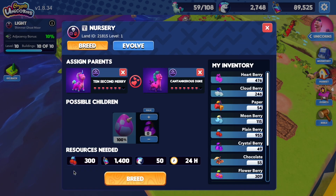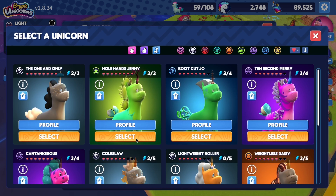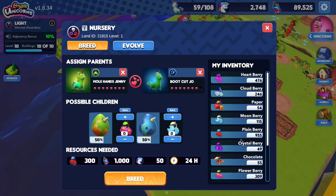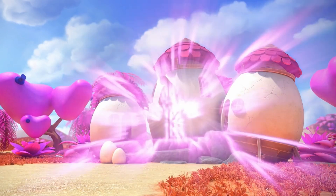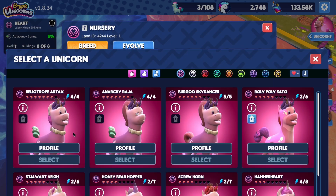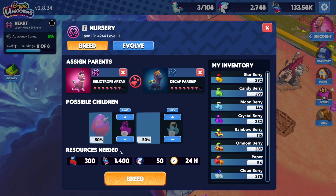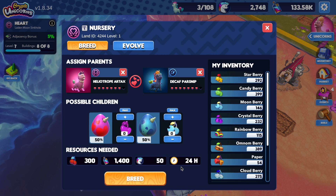If you breed two adult unicorns from the same class, you'll 100% get an offspring from that class. Alternatively, you can breed two adult unicorns from a different class and get an offspring from the class of either of the parents. Note that you can only have a class from the parents — there are no miracle babies here! For example, if you breed a heart unicorn with a moon unicorn, you will either get a heart egg or a moon egg. Forget about the other classes!